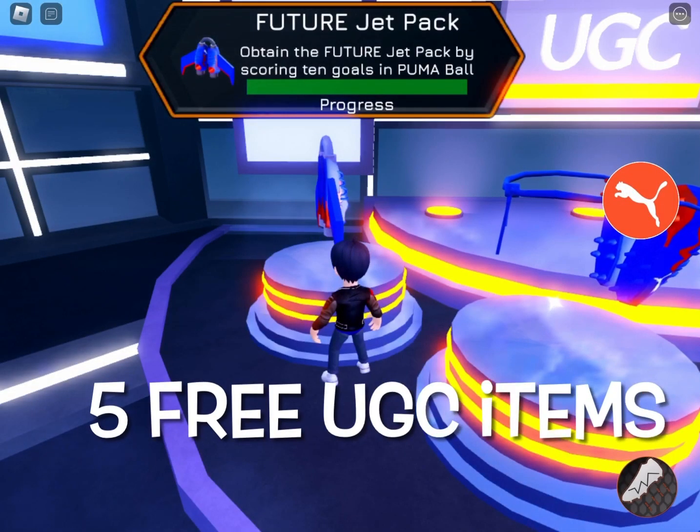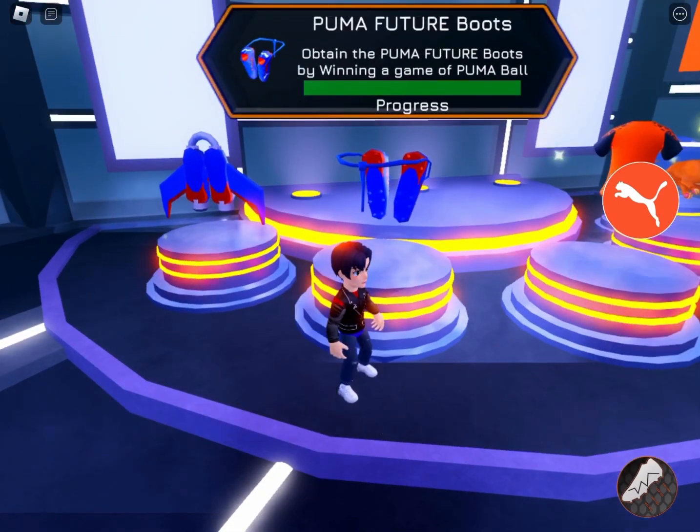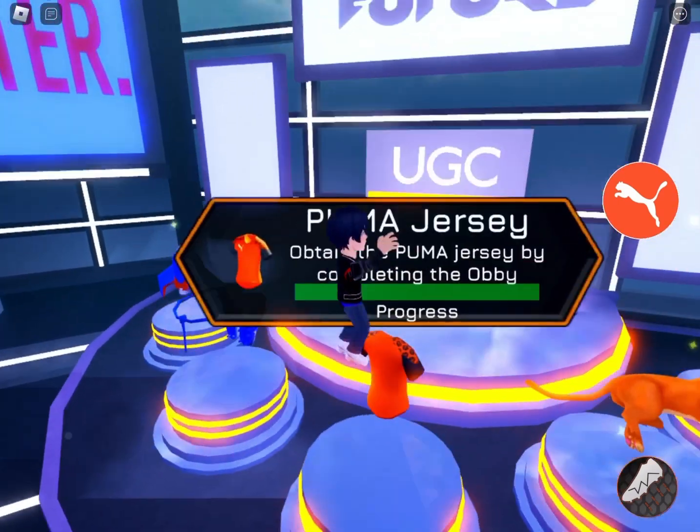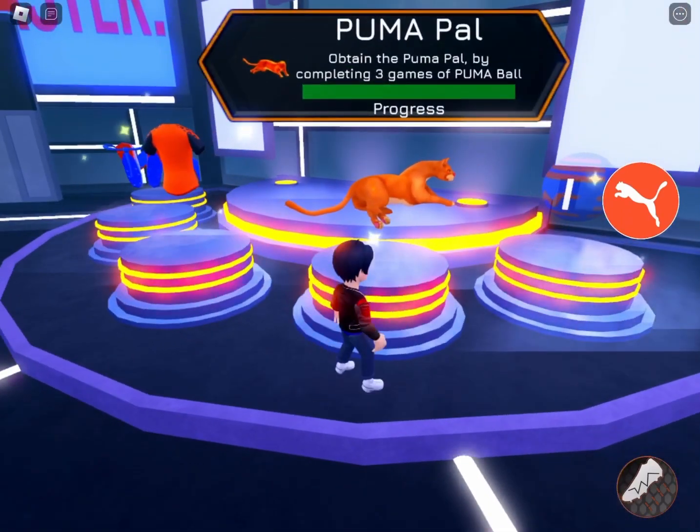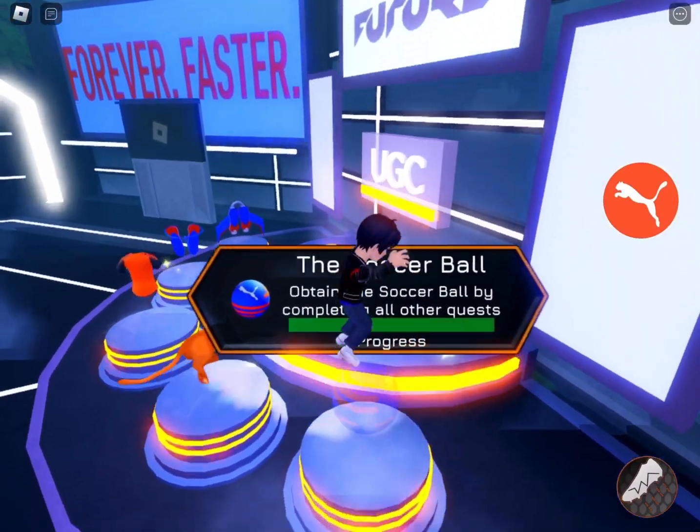These are the items you can get: the Future Drip Pack, the Puma Future Boots, the Puma Jersey, the Puma Pal, and the East Soccer Roll.